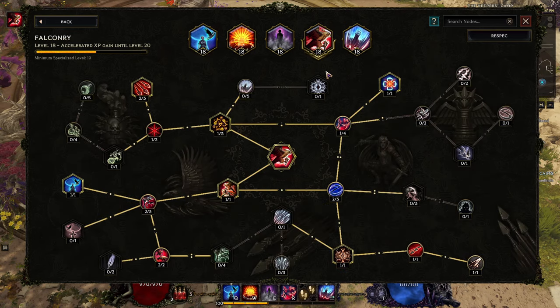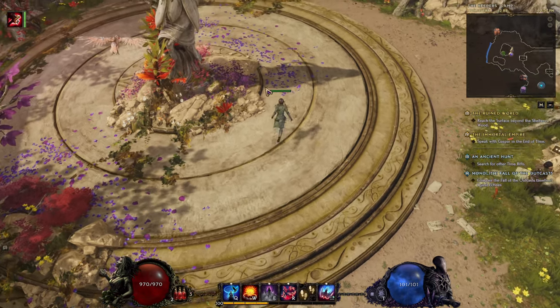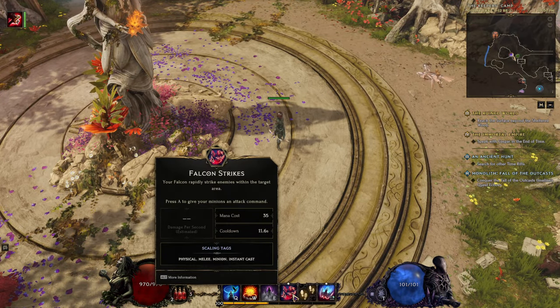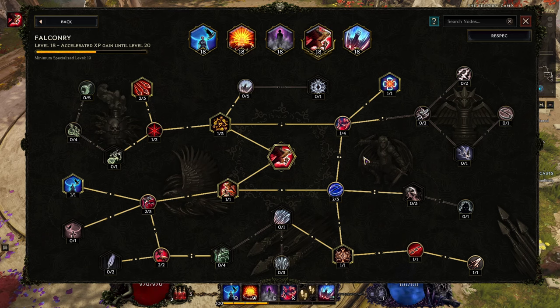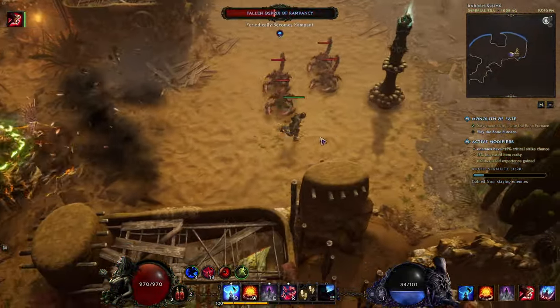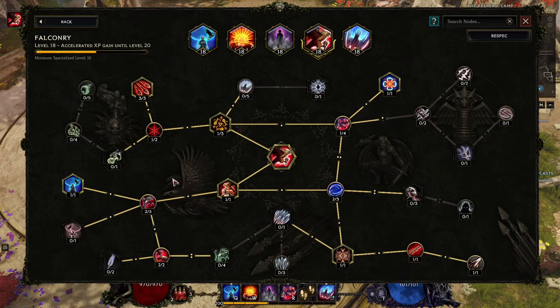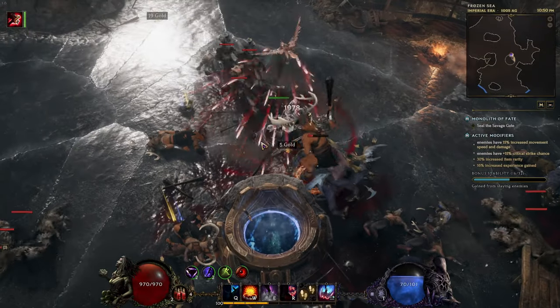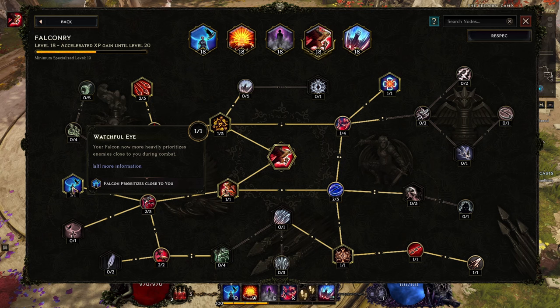Now let's get to our Falcon. The skill is called Falconry — when you equip it you will summon the bird automatically, you don't need to press anything, and the skill changes to Falcon Strikes on your panel. In the bird tree, you want a little bit of everything. Go left first to get Falconer's Journey, so your Falcon will have increased damage based on your level and dexterity — very nice empowerment. Then get one point in all these nodes: Is It a Bird for more global damage, and Watchful Eye so your Falcon more heavily prioritizes enemies close to you.